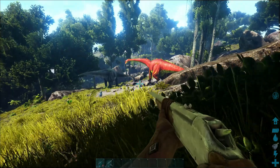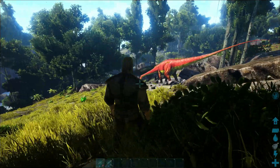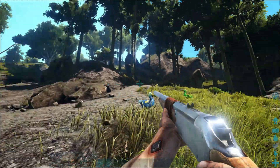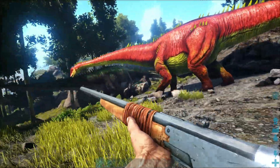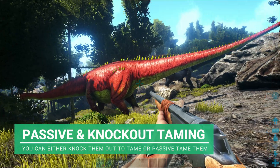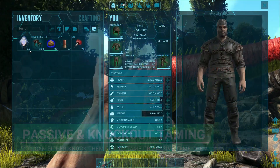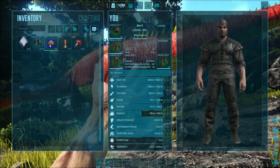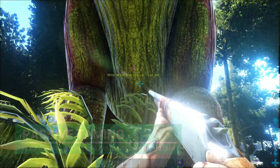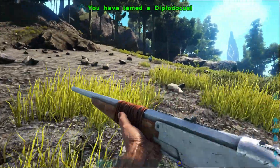We've found two here on the map. I know you're probably thinking why I came all this way - there are loads of Diplodocus I probably passed on the way - but because they're so easy to find, I wanted to go somewhere I haven't really tamed before. The good thing about the Diplodocus is they are both a knockout tame and a passive tame. For passive, we place the regular kibble in the last slot of our inventory, crawl underneath, and feed. Nice and easy - that is literally how you tame a Diplodocus.